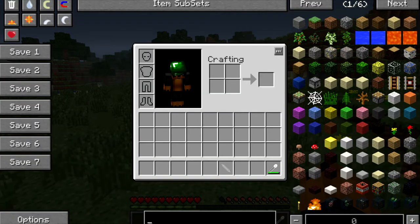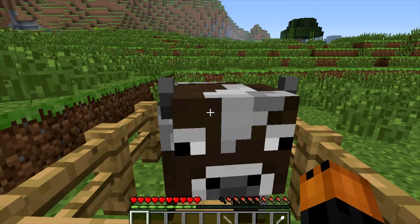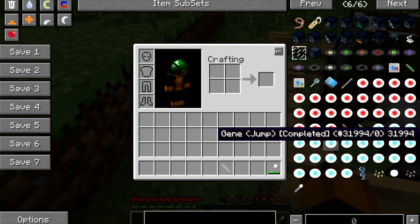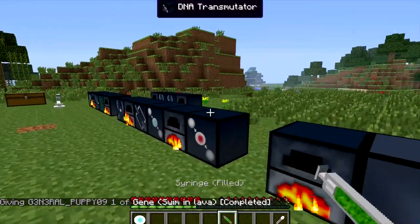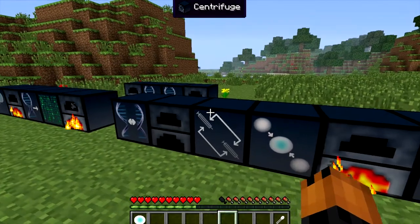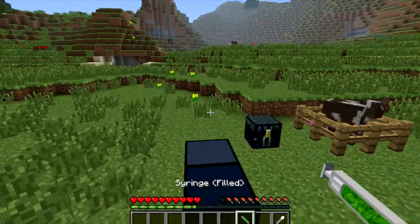We will make the cow swim in lava. So we just do this whole process all over again. We have the gene now, and we centrifuge it and have the swim-in-lava gene completed. We got all the way up through the process and got: completed swim in lava. So now we got that gene and the centrifuged syringe. Let's combine these two things and then stab it back into the cow — right-click the syringe into the cow.